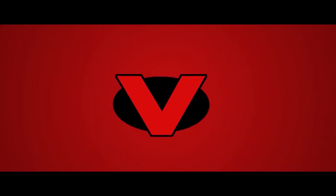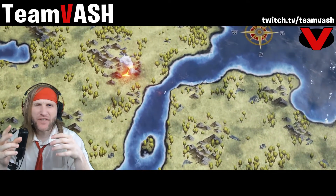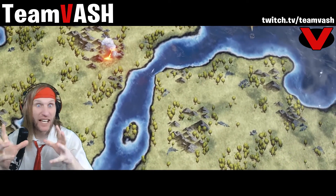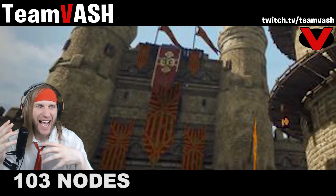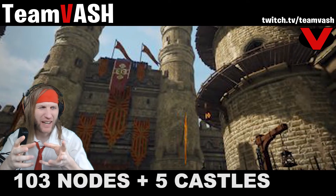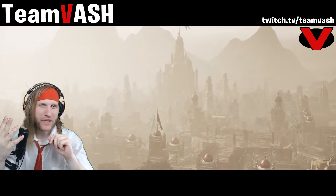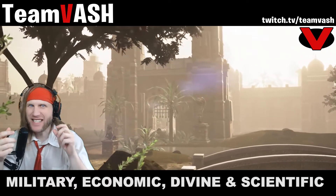Nodes are areas of the world that can be developed into player-driven centers of commerce and wealth. At launch there are 103 world node locations as well as five castles, each consisting of three nodes, totaling 118 total nodes in the world of Vera. There are four node types: military, economic, divine, and scientific.